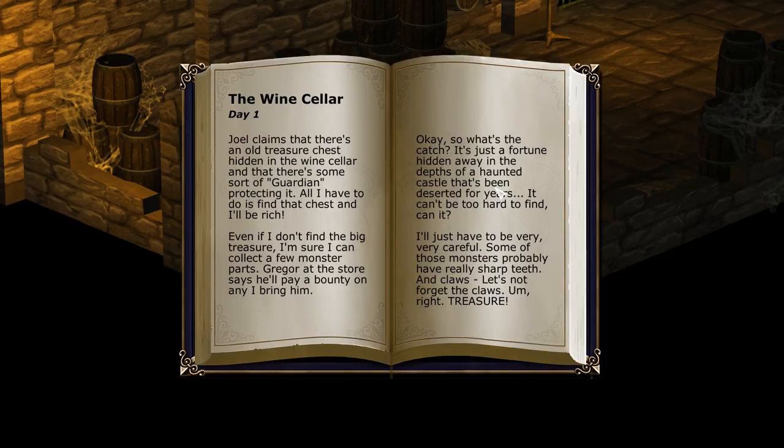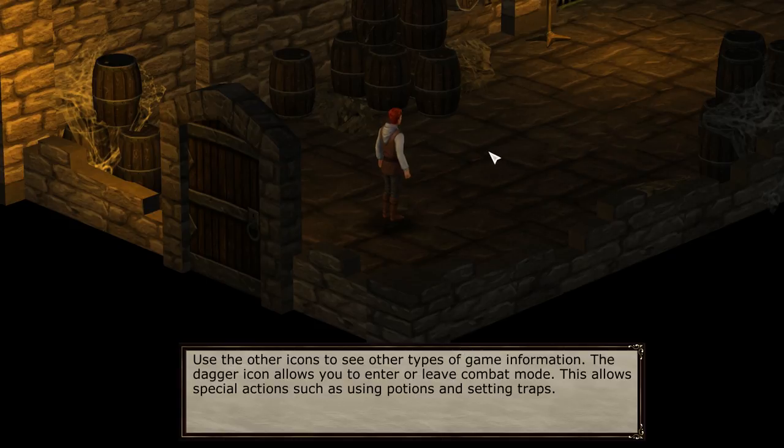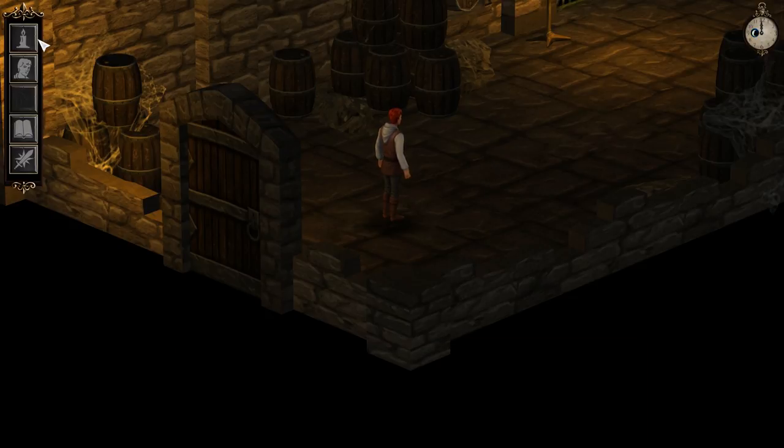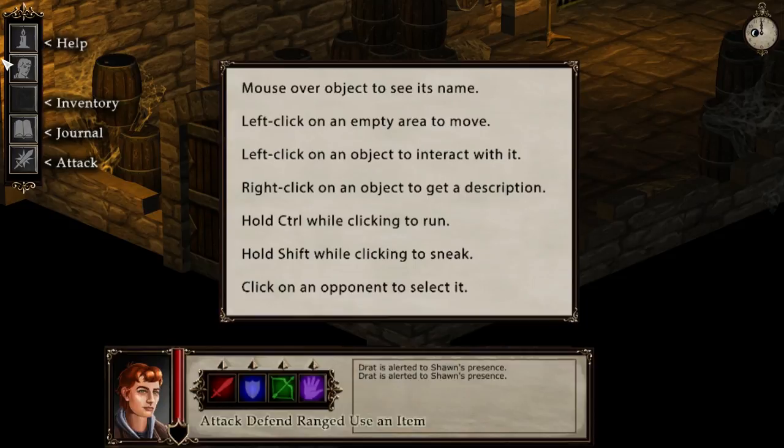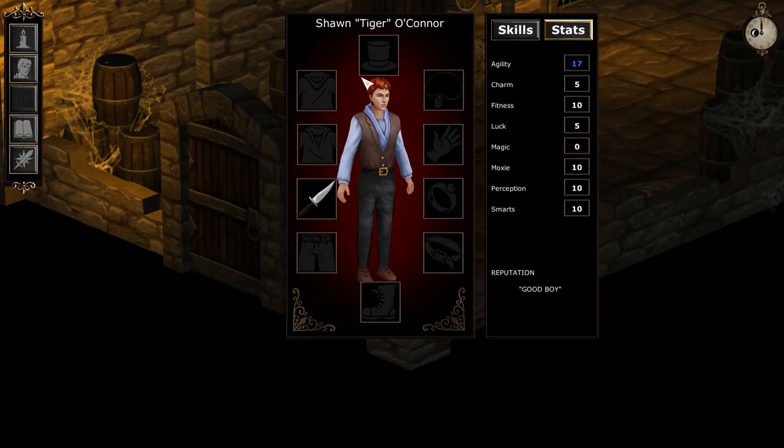There's a fortune hidden away in the depths of a haunted castle that's been deserted for years. Some of these monsters probably have really sharp teeth and claws. There's an introduction and development test to the exploration and combat features of Hero U. The dagger icon lets you leave and enter combat mode — special actions, potions and traps. This is a more finished version of the menu that we saw in the sneaking mission. Not only do we get the journal and inventory, but we also have this cool character menu. We get a closer look at Sean Tiger Sneaky Feet O'Connor.